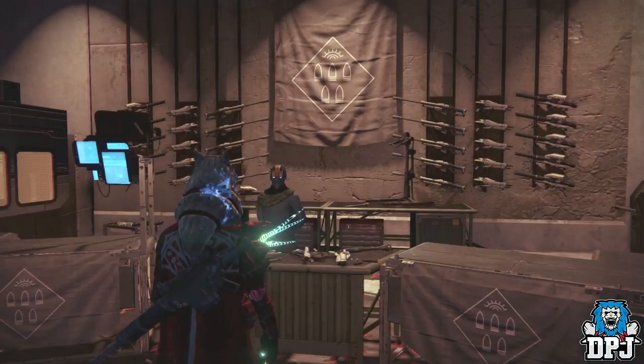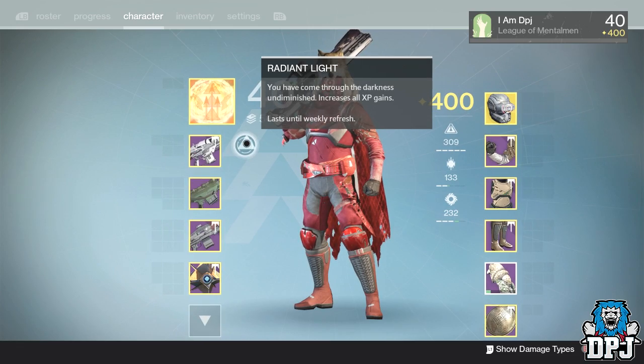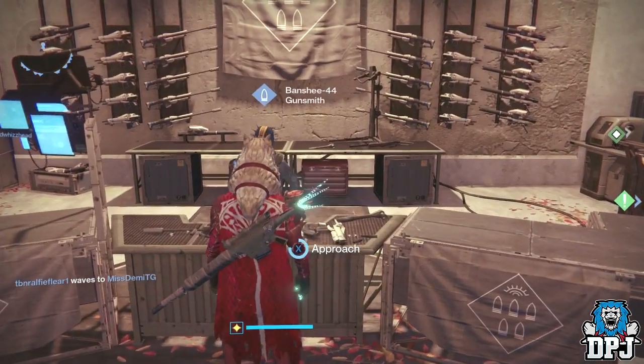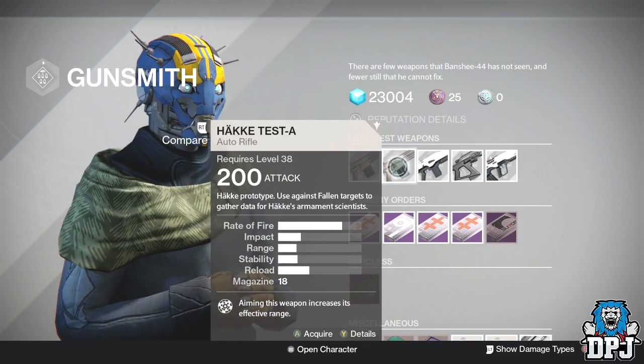With this little trick it's relatively simple. If you do the Nightfall each week and get the Radiant Light XP buff — which gives you basically increased XP gains across the board — you do that first, then go to the Gunsmith each week and do these field test weapons. You actually only have to do 4, because you'll get 500 XP per weapon.